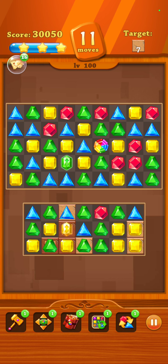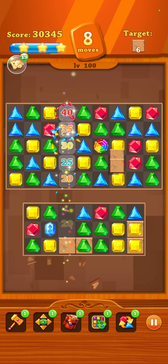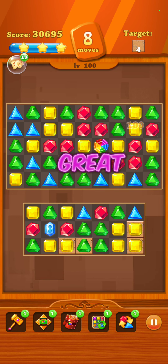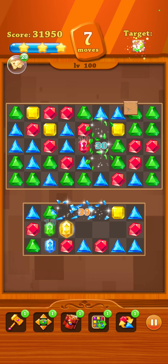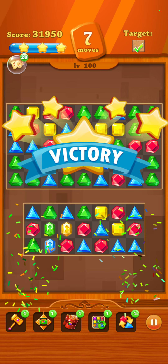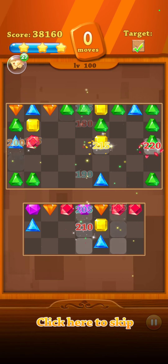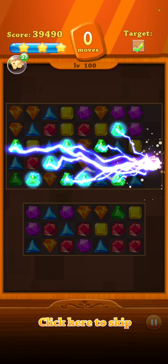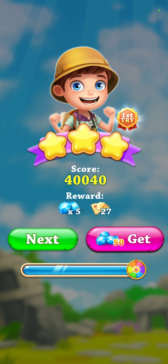I've got 11 moves left. Maybe all hope is not lost. This is looking promising. Almost everything is on yellow, so I'm going to blast yellow. There we go — I finished it, first try! And I got three stars. So there you go — Level 100.